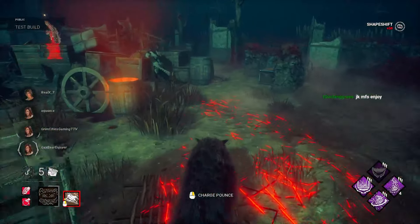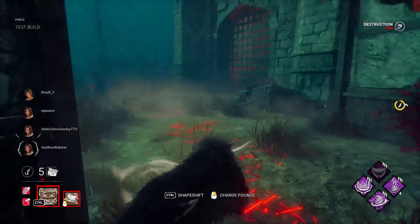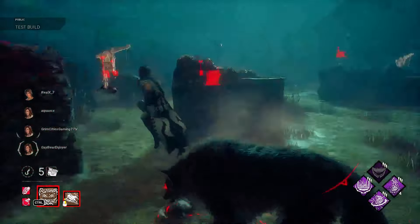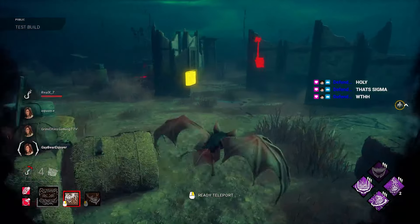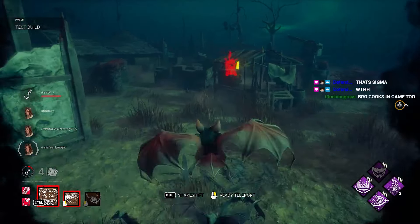In wolf form, you're slightly faster and have better tracking of survivors, gaining Killer Instinct and brighter scratch marks. Soul orbs also spawn on the ground, which allow you to charge a pounce attack similar to Wesker's dash, where you get two leaps forward.